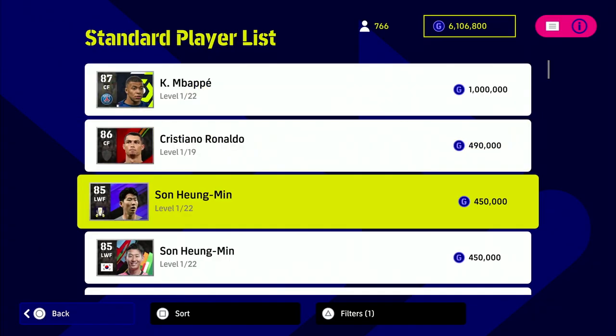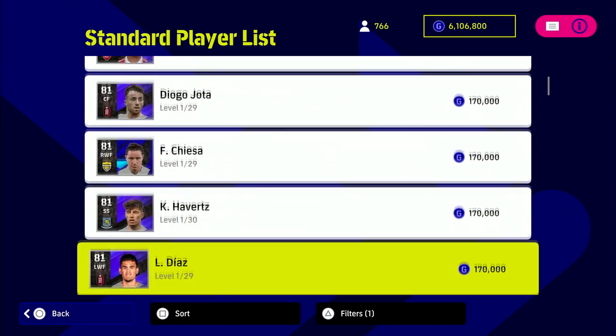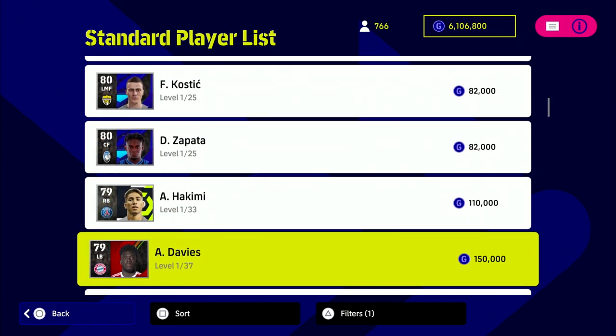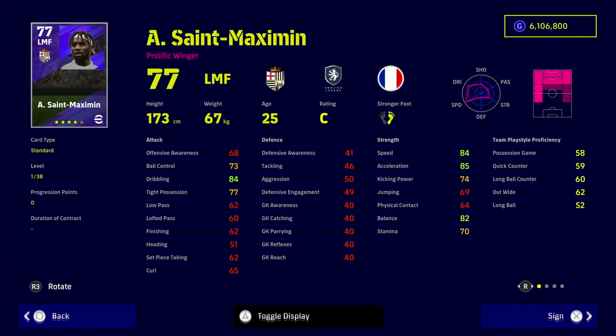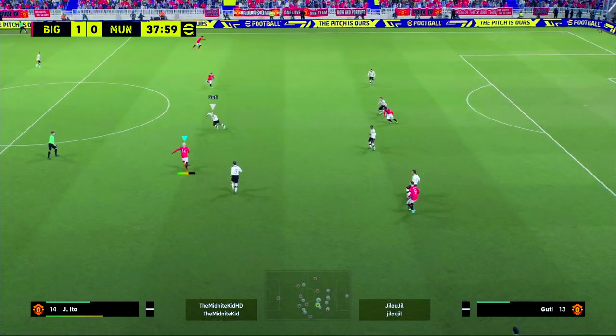There are some fairly beastly players in there: Mbappe, Ronaldo, Son, Gnabry, Sterling, Coman, Jesus, Jota, Chiesa, Dembele — one of my favorite players to do tricks with. There's a load of players — around 766 in total. You'll also see that a higher dribble stat is going to help you out with this skill as well.